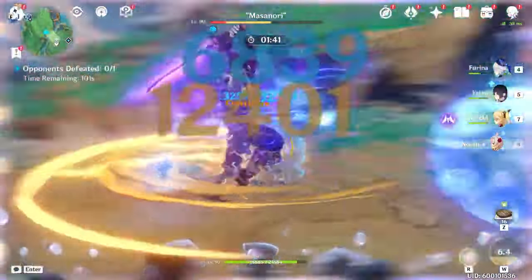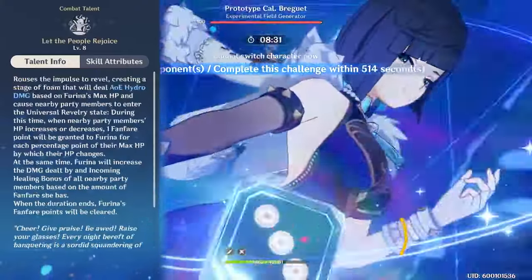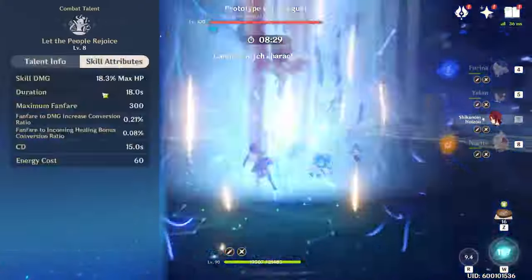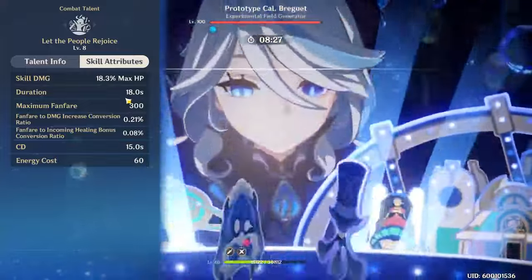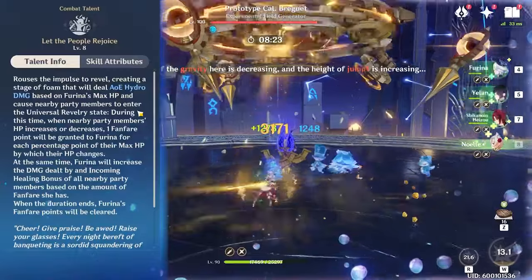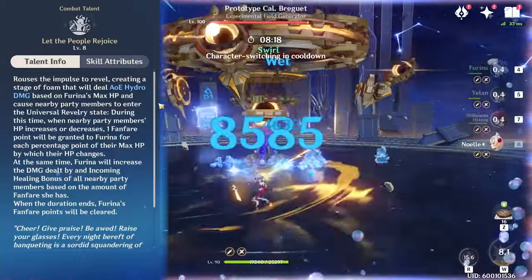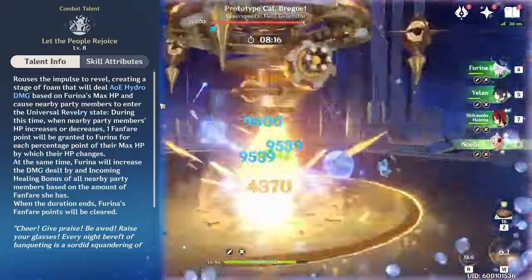Not only is it going to boost the damage of your party as well as apply Hydro, it's also going to help you maximize her elemental burst. Upon activation, you will have an 18 second duration, 15 second cooldown elemental burst that will keep track of the decreases or increases of any of your party members' HP. Around every 1% of HP decreased or increased, you will generate one fanfare stack.